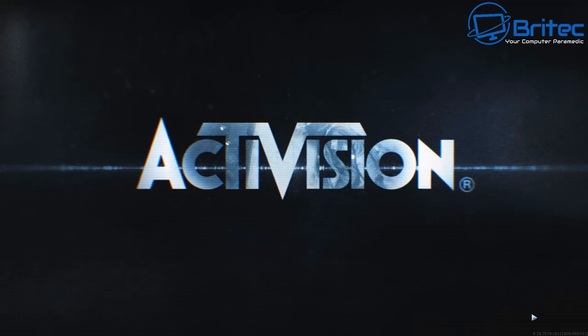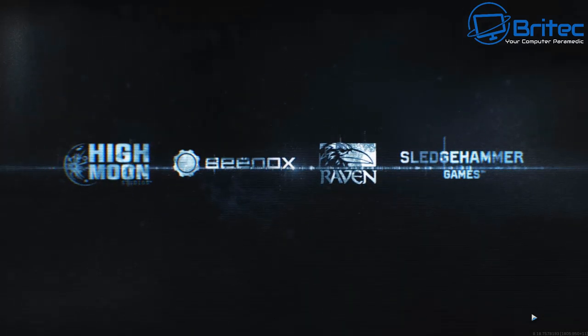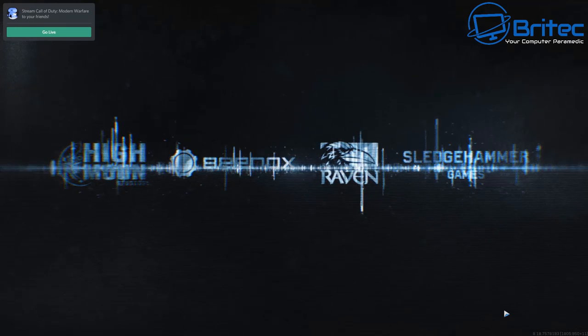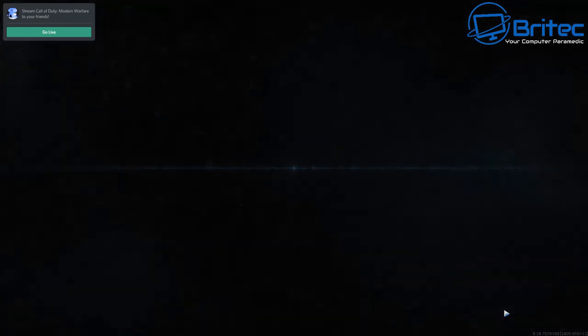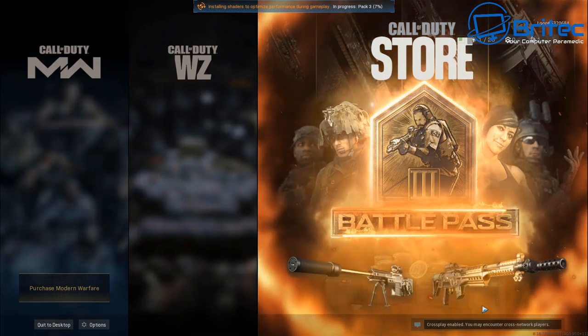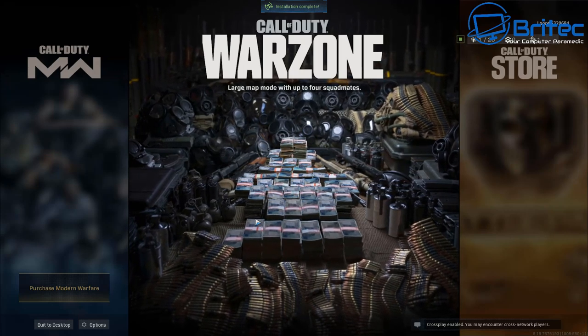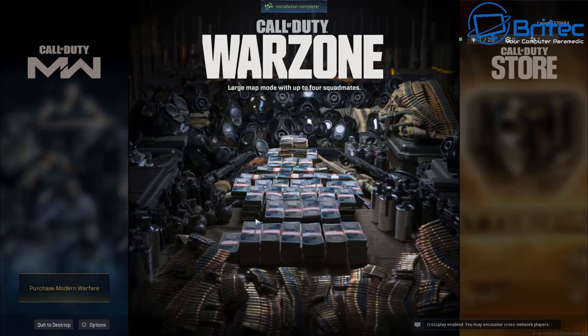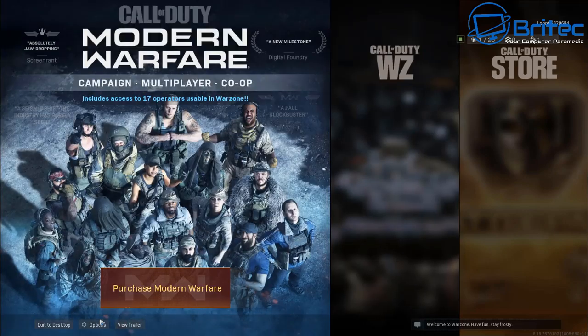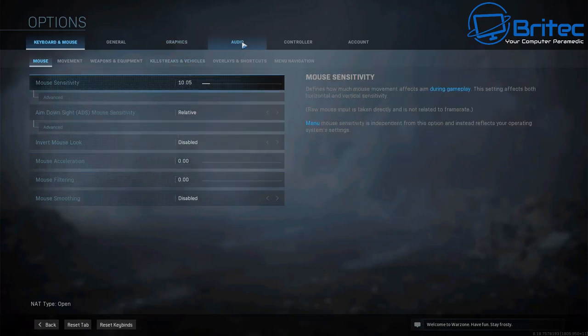We're going to open up the actual game itself and let it fire up. Once you get in here we're going to take a look at some of the settings first before looking at your PC. So once you're inside the game, go into the Options in the bottom left-hand corner, click on Options, and then go to Audio.